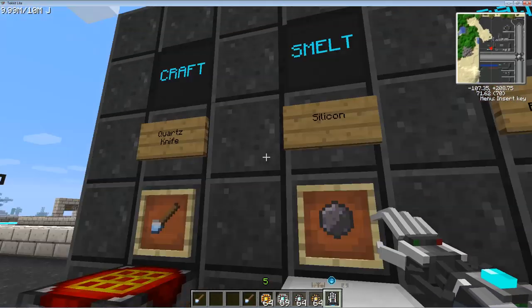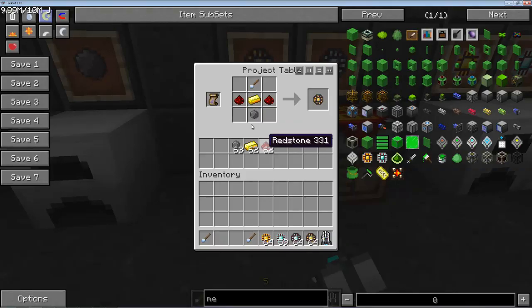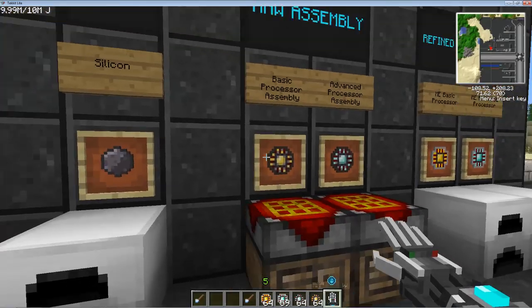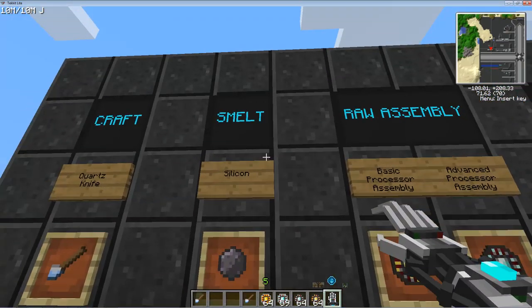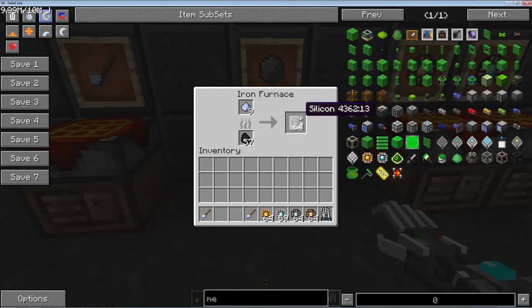That quartz cutting knife will have a durability, and we're going to use it to manufacture these different processor assemblies. Before we do those, we need to smelt some silicon. The way that we can do that — I'll say silicon — you take quartz dust, you stick it in any furnace, including the Thermal Expansion furnace, that'll work as well. All you do is take a quartz dust, put it in there, give it some fuel, and it converts it to silicon.